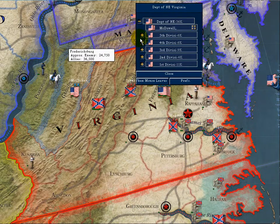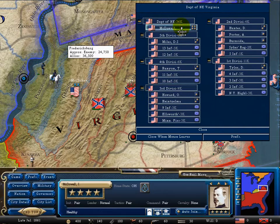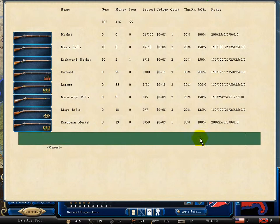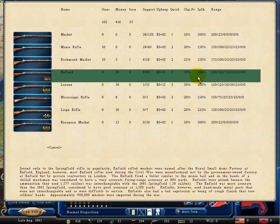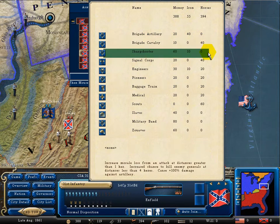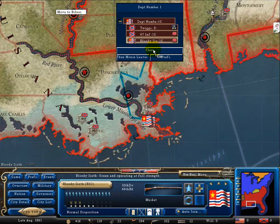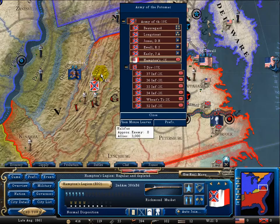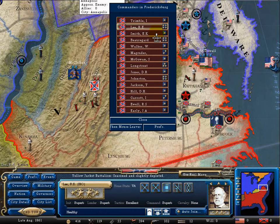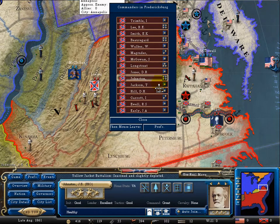Forge of Freedom is played at the brigade level, with brigades organized into divisions, corps, and armies. You have unprecedented ability to customize your brigades — arm them with one of 50 different weapons, assign engineers, balloon patrols, sharpshooters, signal corps, force artillery, swabs, and much more. There are also more than 100 legendary units, such as the Iron Brigade and the Stonewall Brigade. To lead these units, Forge of Freedom has over 1,000 generals, whose ratings come from extensive historical research.